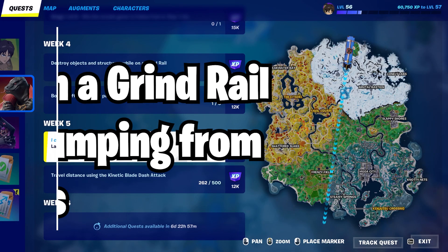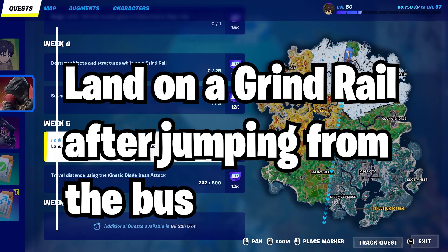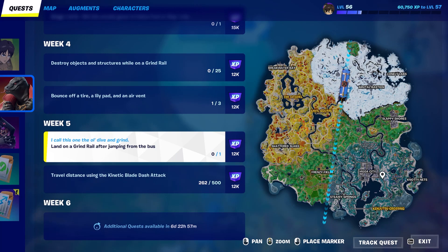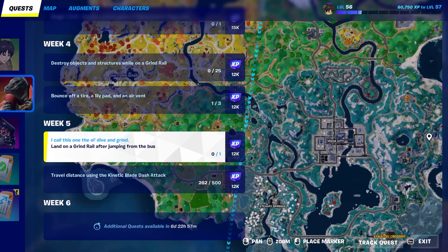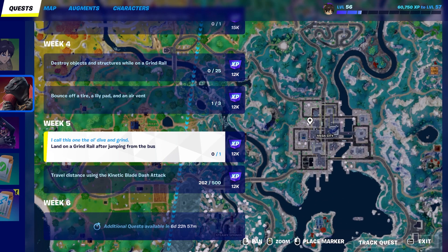Today, I'm going to be showing you guys how to easily land on a grind rail after jumping from the bus. This is basically incredibly simple. You're going to want to jump right over Mega City, so no matter where your battle bus is, make sure you jump as close to Mega City as possible.